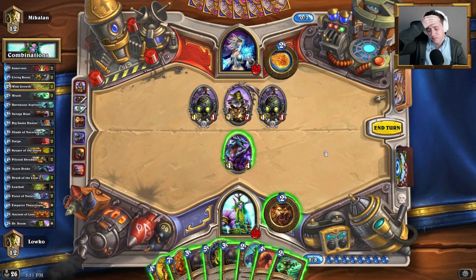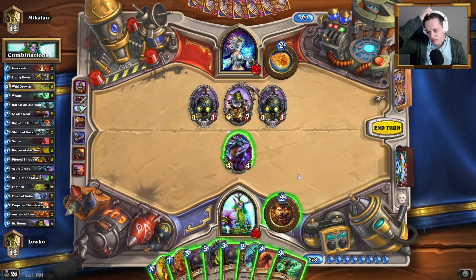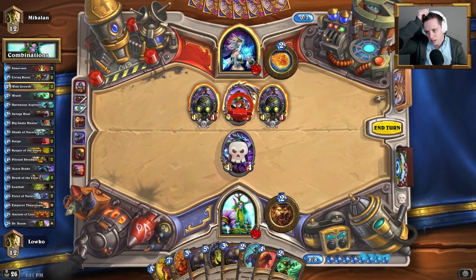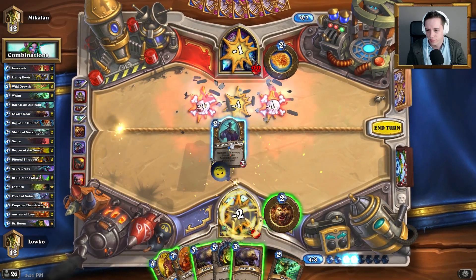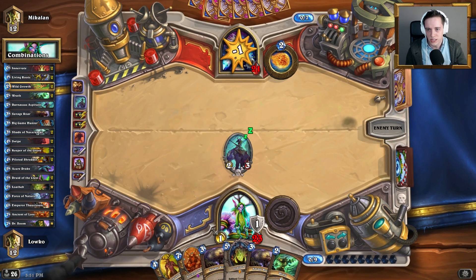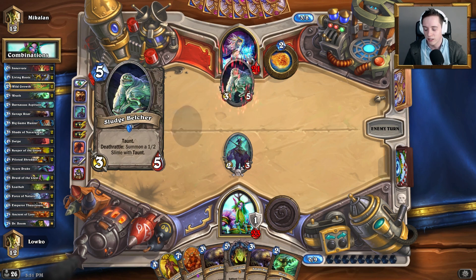I wonder if this is the correct play. I can't deal with it with a single Wrath right here. I think I kind of have to do it like this — I don't think I have much of an option. We'll need to deal with it and take the damage to the face. The obvious problem is just that Dr. Boom is hard to deal with — if you throw out more minions on the board it's just gonna give him more and more value. But we dealt with it quite cleanly right there.